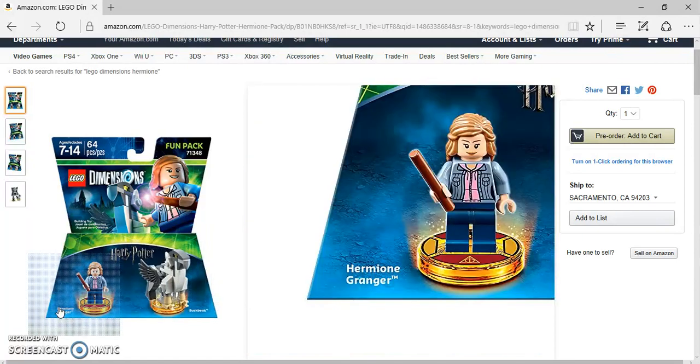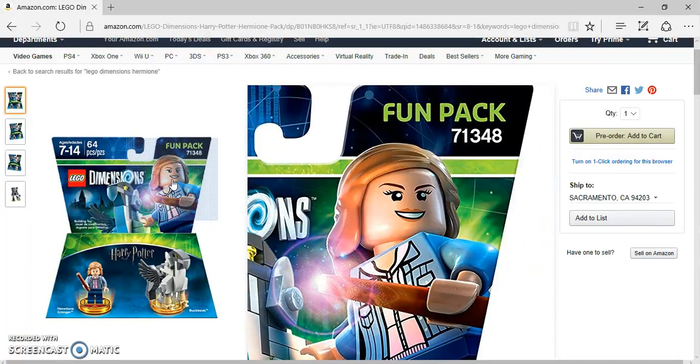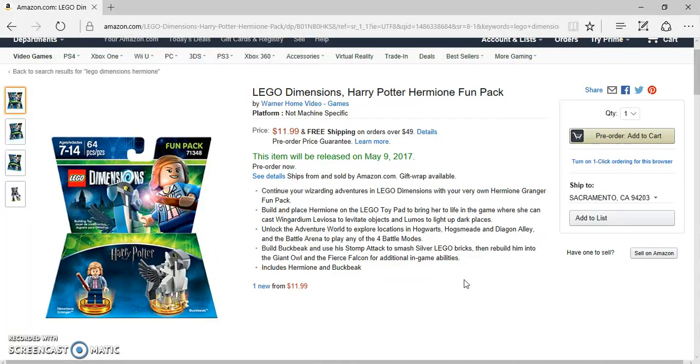Here's Hermione and Buckbeak, set number 71348, so they're in the 713 range — it used to be 712, I guess they wanted to go with 713. It's released on May 9th. It says: continue your wisdom-doing adventures in LEGO Dimensions with your very own Hermione Granger Fun Pack. Build and place Hermione on the LEGO toy pad to bring her to life in the game, where she can cast Wingardium Leviosa to levitate objects and Lumos to light up dark places. I think that's only a couple of abilities.